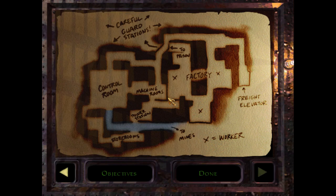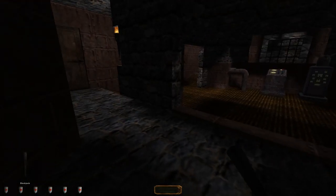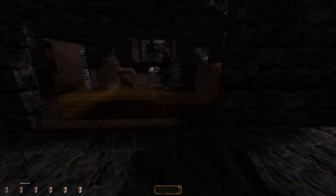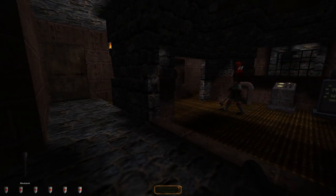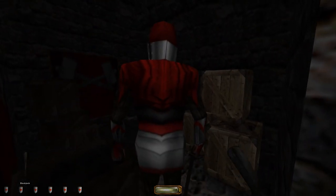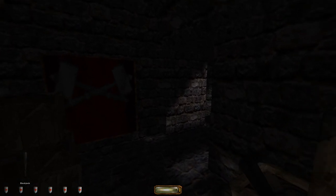One thing the Thief games don't get enough credit for is the changing objectives during a mission. So many games will give you objectives that don't change at all throughout the mission. But here we get a lot of twists and turns, a lot of buts and therefores. Once you get to the prison itself, this level is a little more condensed than previously, but it is still quite sprawling and maze-like in its nature. Another great level — great way to start off the game.